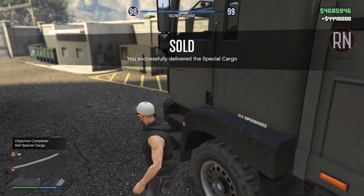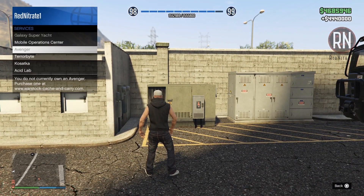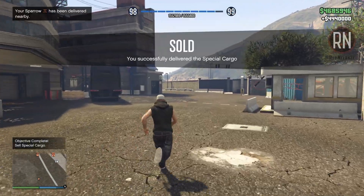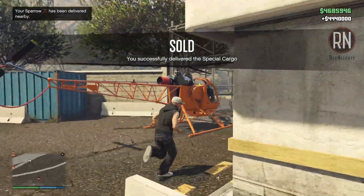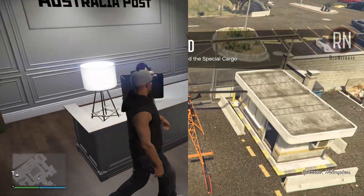You do of course have the option of selling in a public lobby, where you can make up to 50% more money in a populated session. But there's always a pretty decent risk of being blown up, so do be careful and observe the lobby thoroughly before starting a sale mission.